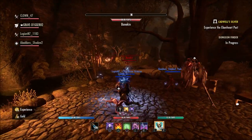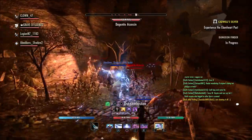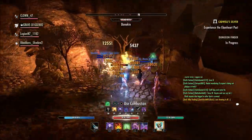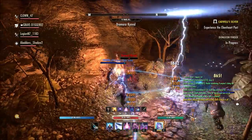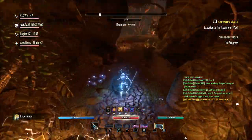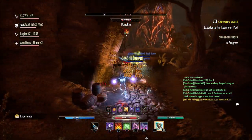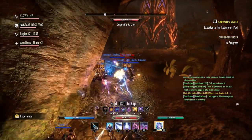I think there needs to be a separate wheel just for food and potions. That way you can have all your food, all your pots, whether it be health, stam pots, mag pots, whatever the case may be. If you're in PVP you're using some potions like invisibility potions, whatever the case is. If you're a tank you'll have tri-stat pots. There's a lot of options there when it comes to different things you can slot.